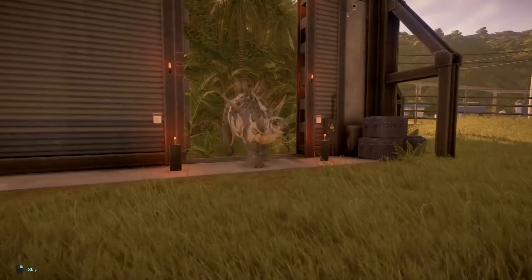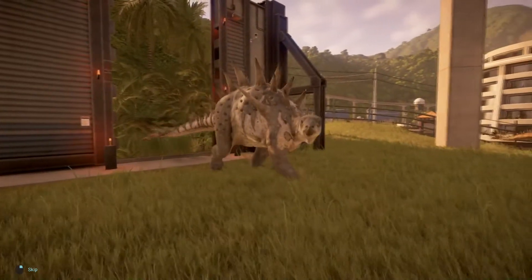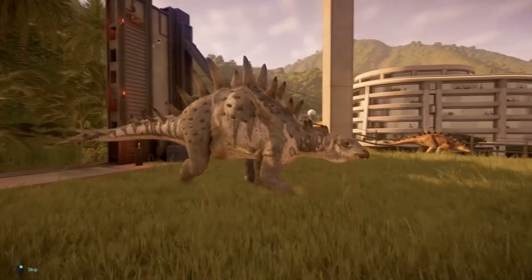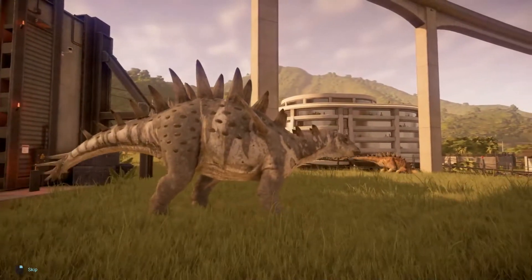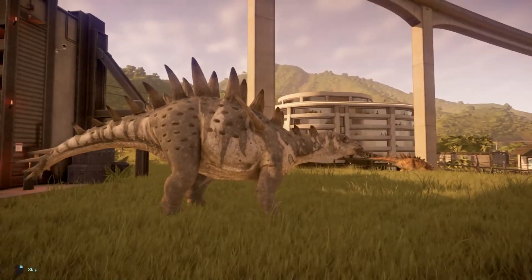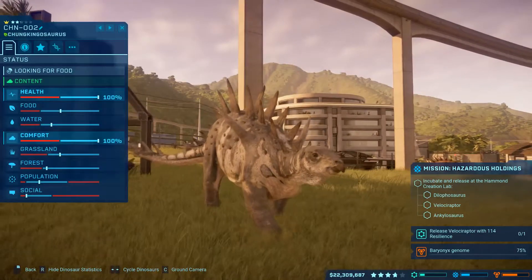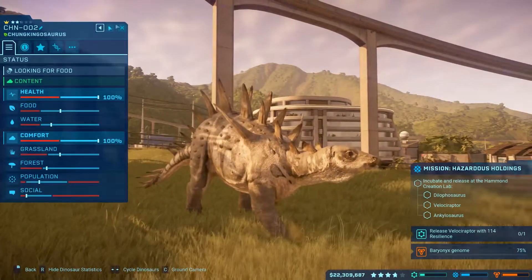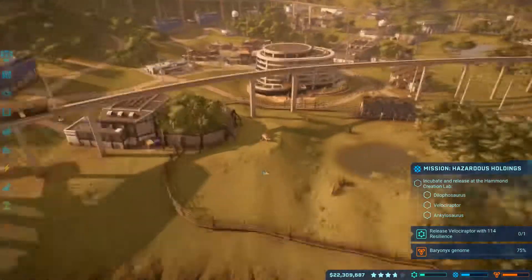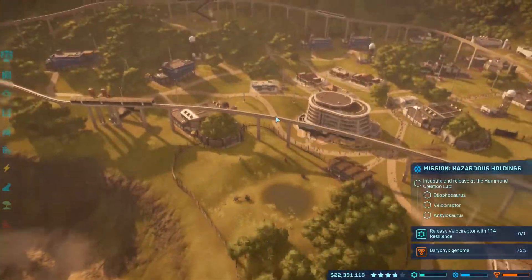What's up guys, hope you're having an awesome day. Ace McAverage here, we're back playing Jurassic World Evolution still on Isla Muerta, getting some new dinos hatched. The Chungkingsaurus is no longer lonely, we got two of them. The Dracorexes are no longer starving, they have food, so all in all it's going pretty good.